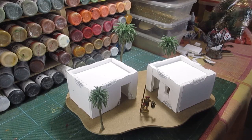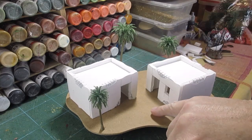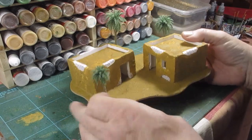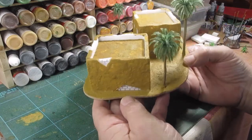I'm happy enough with that, so it's super glue and then I'll start adding the paste on the buildings and on the base. I use the same paste with the earth for the ground as I do on the building. I'll get stuck in with that and come back to you. There we go — that's the basic sand coat has been added — sand and paste and glue and all the rest.